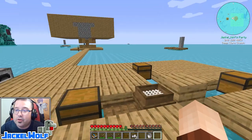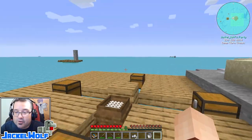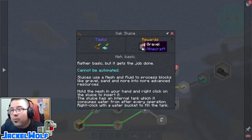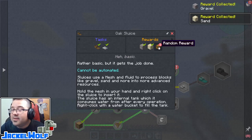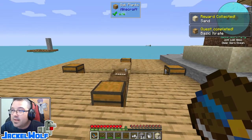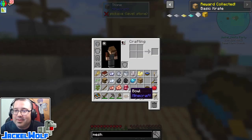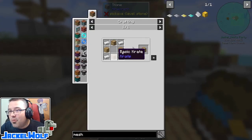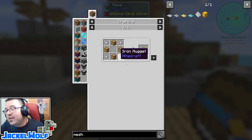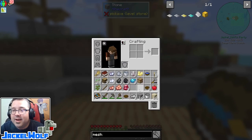We did complete that quest, so let's open up the quest book. Our rewards were 16 gravel, 16 sand, and a random reward of a basic crate - that's perfect. There's another quest complete - we'll leave that one until next time. The basic crate is something we can actually make next time as well, and I'll show the recipe for that then. We'll go claim those rewards.